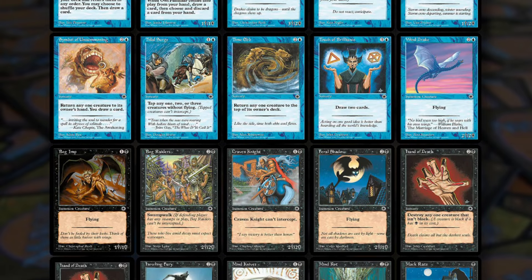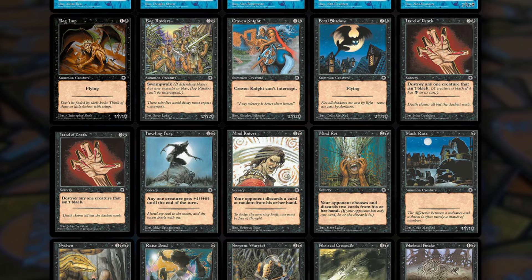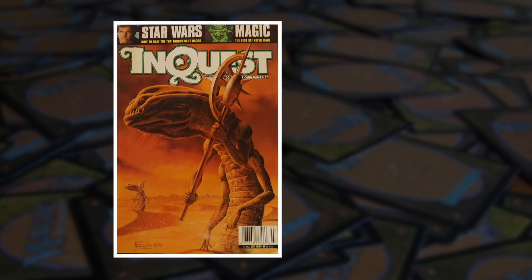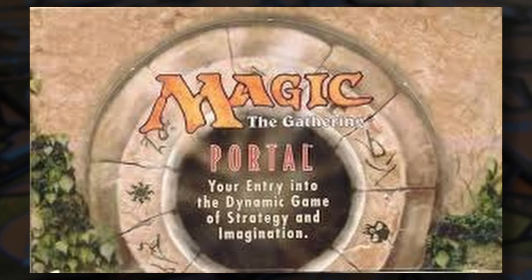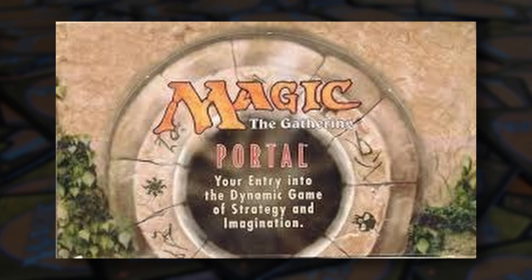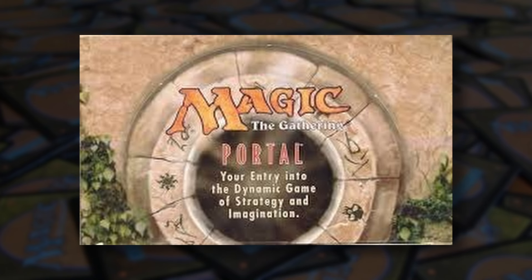With all of these alterations to how Magic the Gathering is played, one might think Portal would have been panned. As it turns out, the starter level set actually received good reviews from gaming media at the time, with Jeff Hans of InQuest magazine saying in the July 1997 issue that the set overall is an outstanding tool for beginners that does an outstanding job bringing new players into the game at a less daunting level. With players, however, feedback was not quite so glowing — established players heavily disliked the set as it made it more difficult for them to teach the game the right way, and even newer players found the simplifications off-putting and confusing compared to existing Magic cards and terminology.